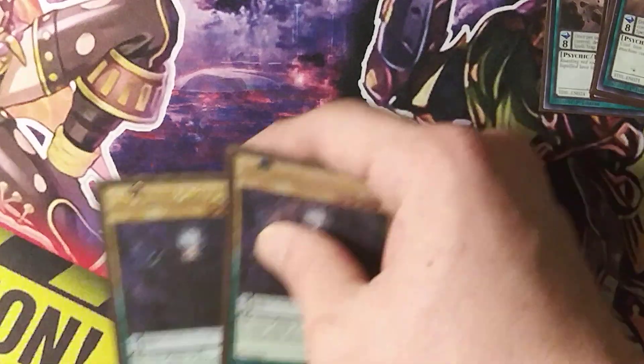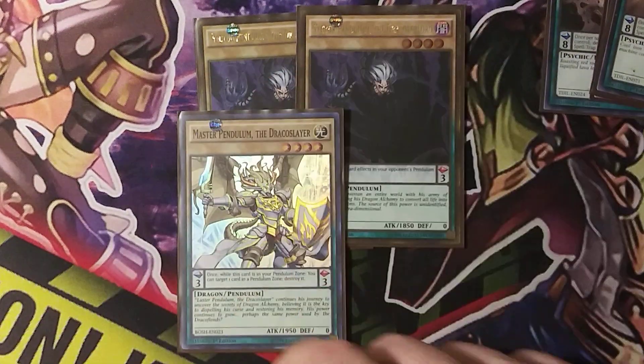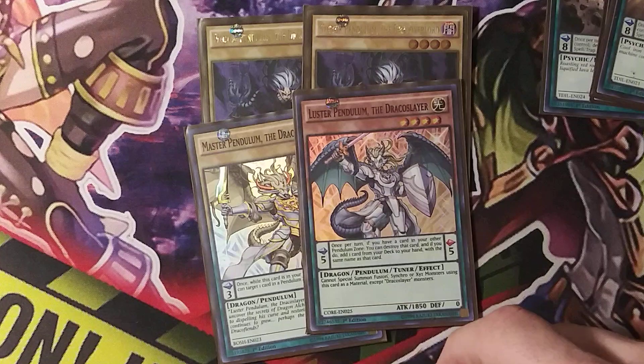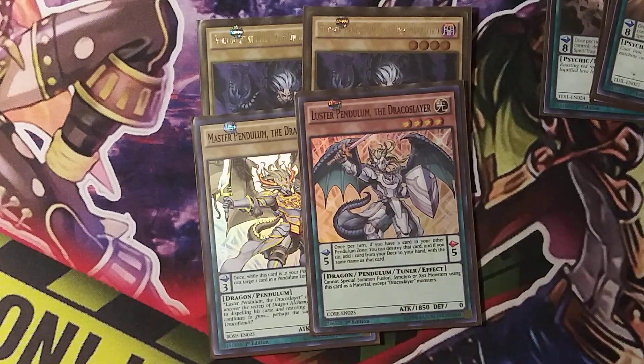Now to round out your Metal Foes, it'll go into your little Draco package — two of this guy, your Draco Slayer, and this guy rounded out. You pretty much want to start out with him; it gets all your main plays started with this little package.